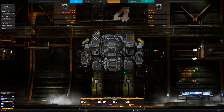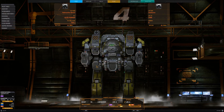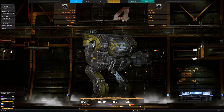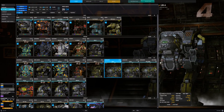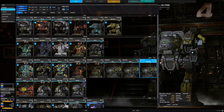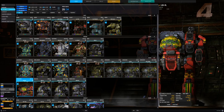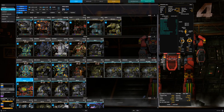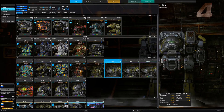Hey guys, RadioactiveBeaver here for Advanced Vector. Today we're going to be showcasing some of the new mechs that have come out in MechWarrior Online's latest patch - the Linebacker. This is the Alpha variant. I got the base pack which came with the Alpha, Bravo, and Prime variants, and then I did the Hero booster. I haven't had time to mess around with the Hero variant at all, but today I'm going to be showcasing each of these, starting with the Alpha.